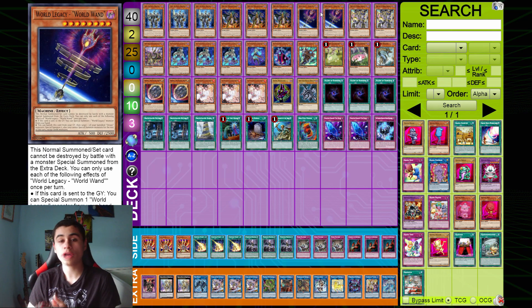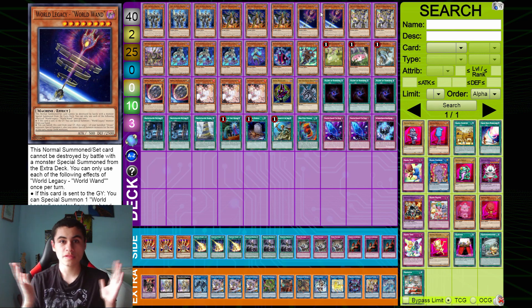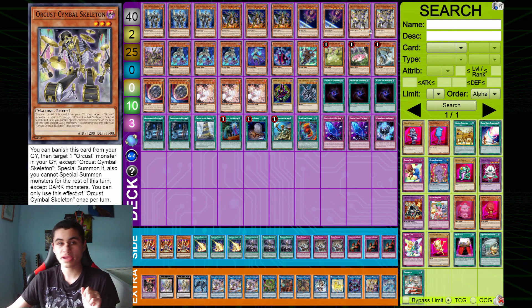Double World Legacy World Wand. Wand is the bread and butter with Nightmare — Nightmare sends Wand, and you get Wand's effects off of Nightmare. Just what more can you ask for? Wand is a great card. Mandatory at 2, I would say.